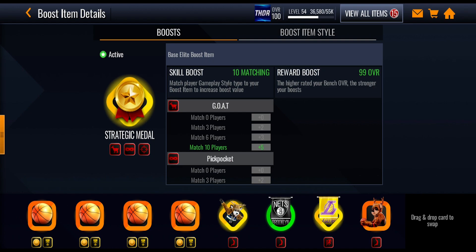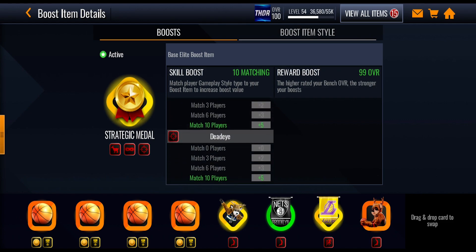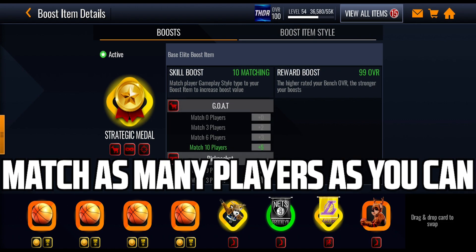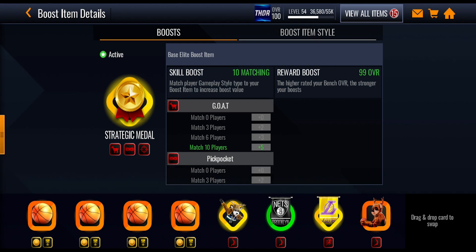As you can see in this lineup, I have 10 players that match with the strategic medal because they're all strategic players. That means I'm going to get five goat boosts, five pickpocket boosts, and five dead eye boosts. Try and match as many players as you can to that boost item and make sure they're the same player style — all strategic, all finesse, or all power.